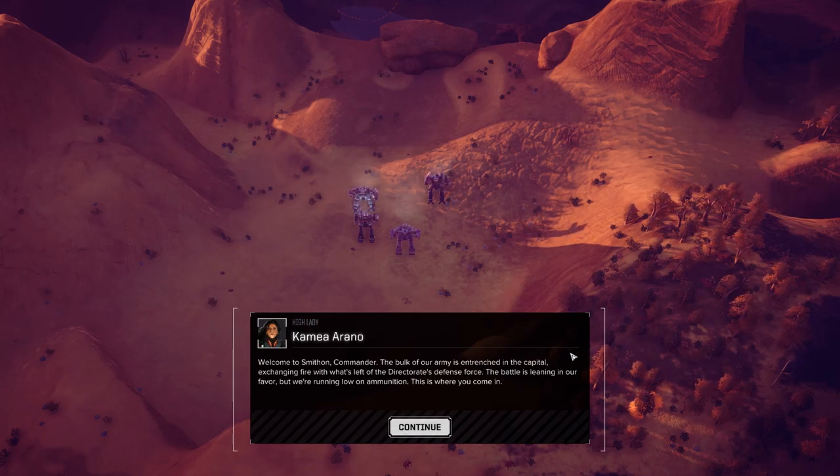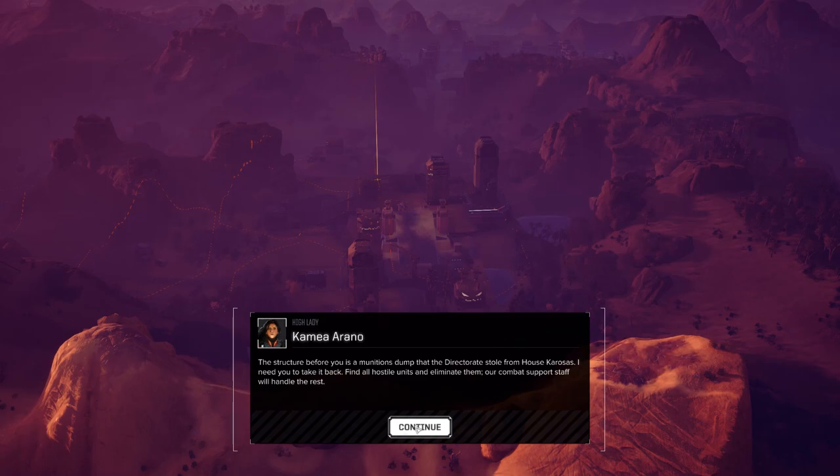So what's happening in the story here is this is Kamea Arano, the deposed heir to the Aurigan Reach, which has been taken over by her uncle who turned it into the Aurigan Directorate — some kind of autocratic, bad regime. The thing you have to deal with in MechWarrior is it is super pro-monarchy; it is renaissance politics playing out in space in 3080. She dies in the first mission and shows up as a mission leader — quote unquote dies.